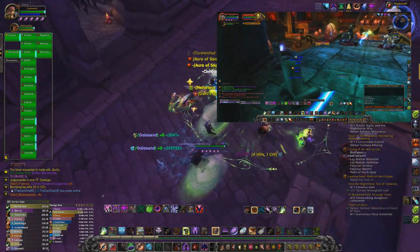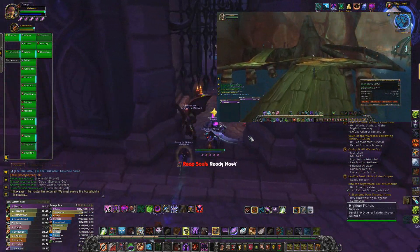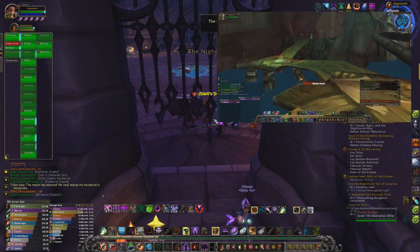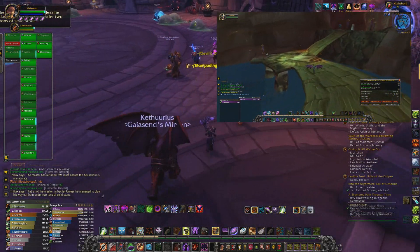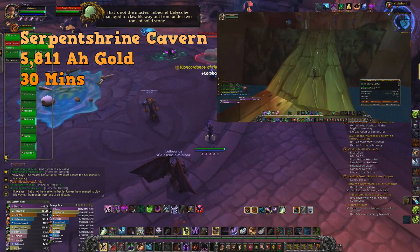I also did Serpent Shrine Cavern because I didn't feel the Molten Core farm was really worth it. I got 5,811 auction house gold in 30 minutes — and honestly, this is trash.